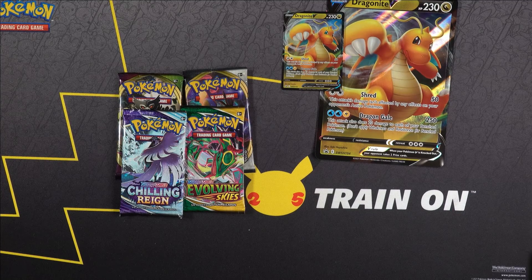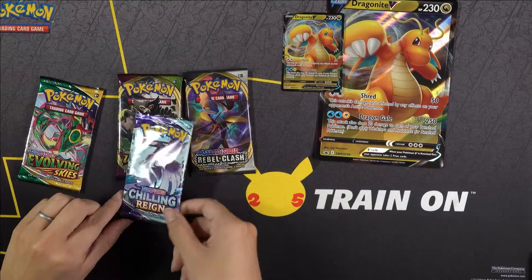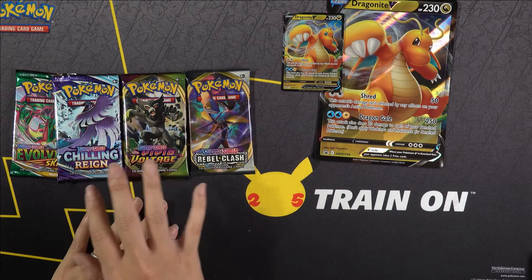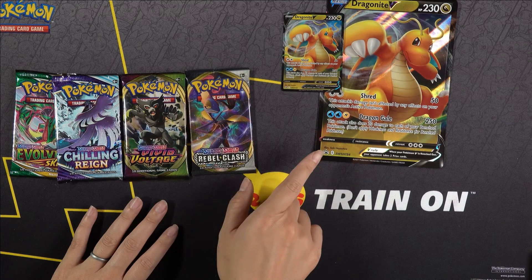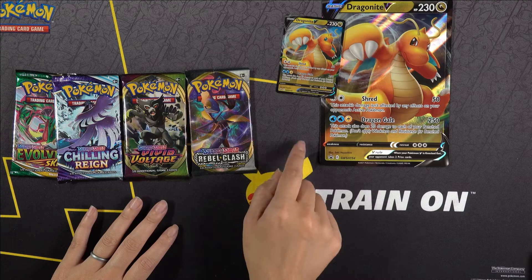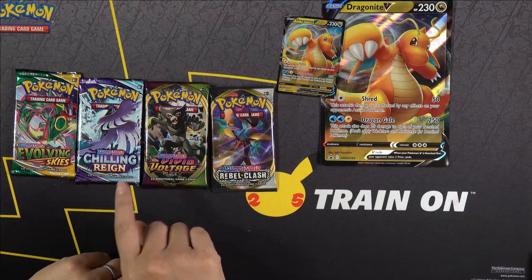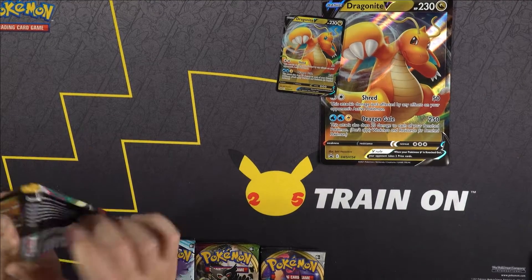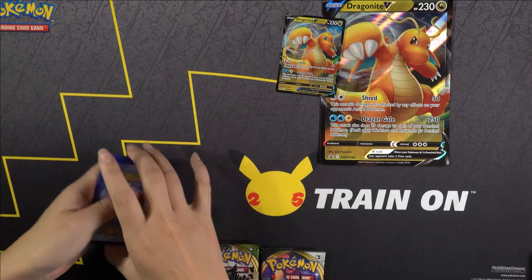Now in this set, interestingly Hoopa had some Fusion Strike and some other packs. But this one we have Evolving Skies, a Chilling Reign, a Vivid Voltage, and a Rebel Clash — so completely different booster packs. Dragonite I managed to get from Target, while Hoopa came from the Pokemon Center. I don't know if that had anything to do with the different packs, but these are the packs I got with Dragonite. Let's go ahead and dig in and see what kind of goodness we get.